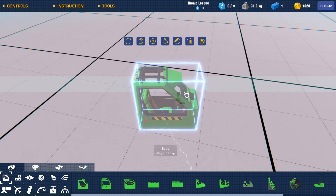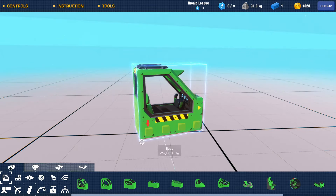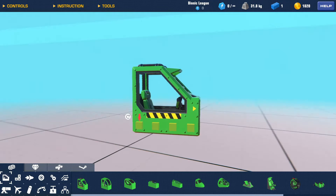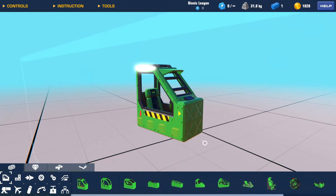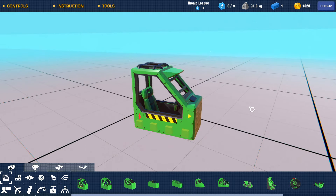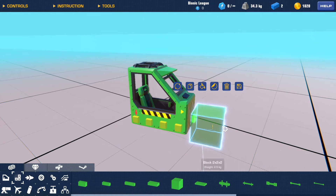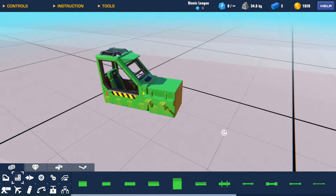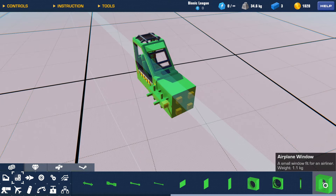A lot of the blocks had damage marks on them before. Now look — you can even color this seat, I don't think that was possible before. The blocks used to look older and worn out, but now everything is super clean. You can even color these parts now — lots of changes!